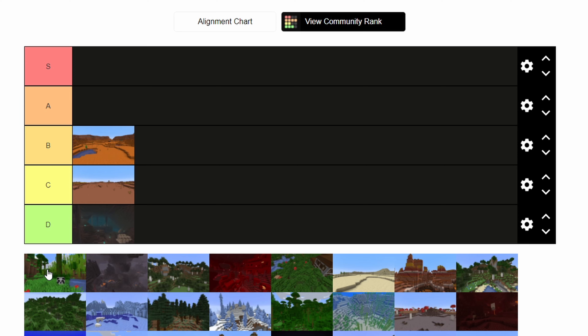Here we have the bamboo forests in the jungles with the pandas. These are nice looking biomes, and functionally they're good for scaffolding, so that's something to consider. The pandas are useless — literally, I don't know why they don't have a function in the game. I think this can also sit comfortably at B tier.